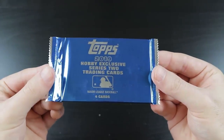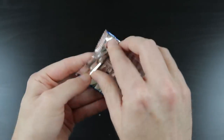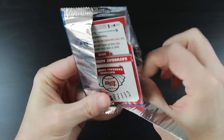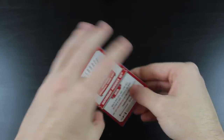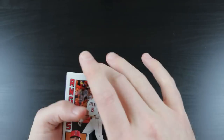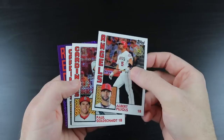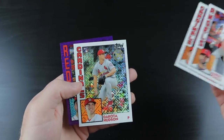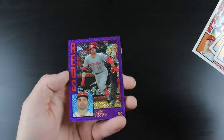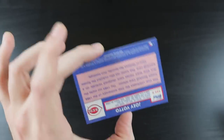And I believe this is a bonus pack of Hobby Exclusive Series 2 — it all comes down to this bonus pack. We got Albert Pujols, Paul Goldschmidt, Dakota Hudson, and oh — a cool parallel of Joey Votto, numbered out of 75.